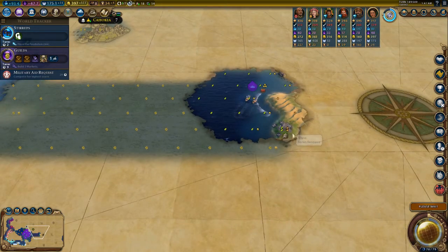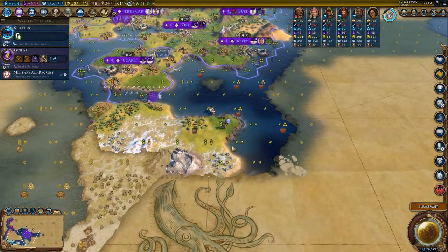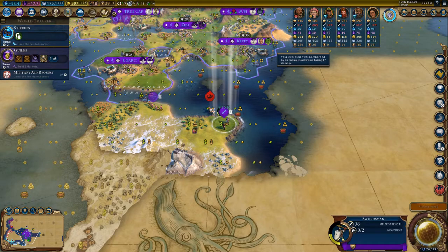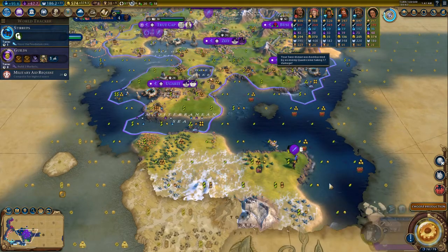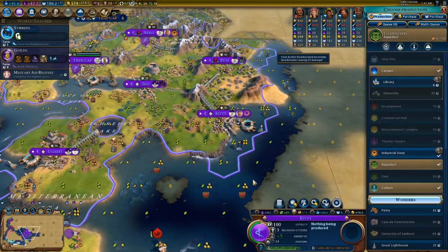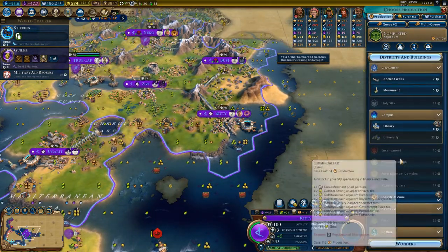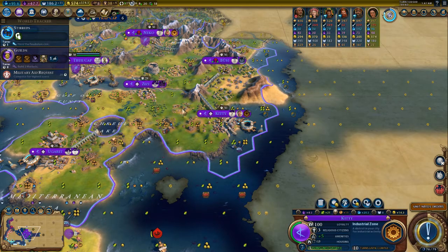We found the new world! Let's send settlers there and settle the heck out of it. The industrial district is now a great industrial district — now it's plus four!